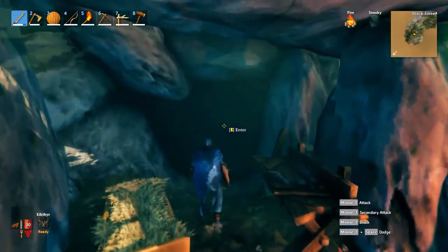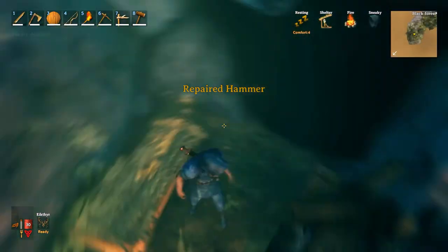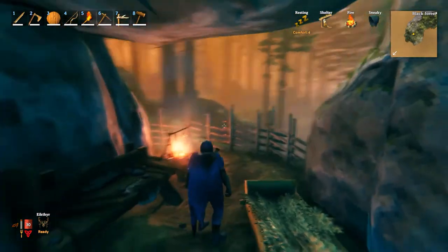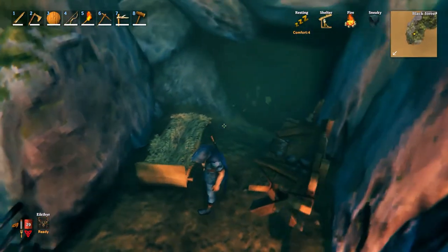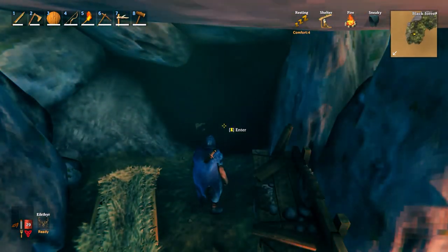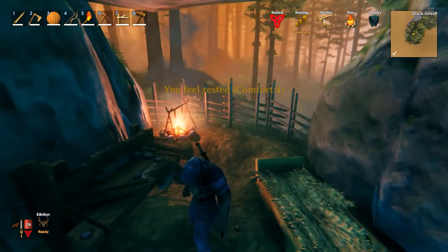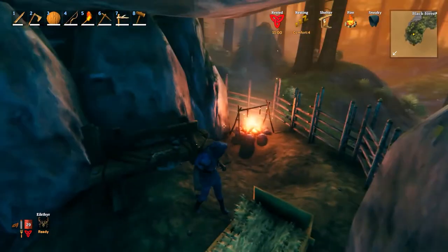So now you can cook. This is considered sheltered so you can use your workbench to repair and craft. You can take a nap and set a spawn point. If you plan on being in this area, you can always set up a little chest to drop off the things you don't need or are going to store for later. And if things get way too crazy, you can always retreat into the troll cave. If there is a troll in there, they're typically at the back and aren't going to mess with you as long as you stay at the front. And you get a rested bonus and a comfort level of four for about 30 wood and five stones.